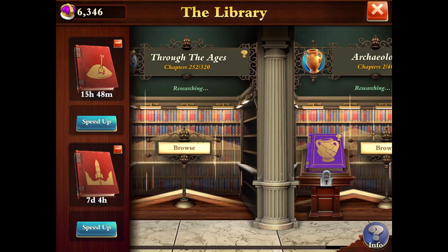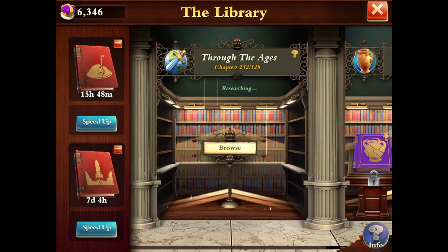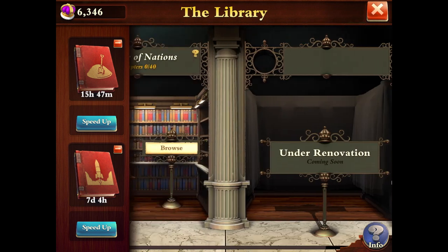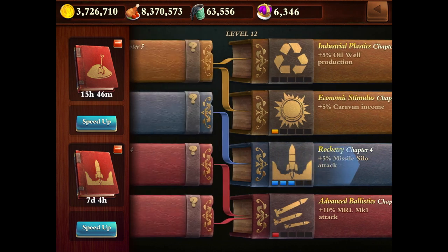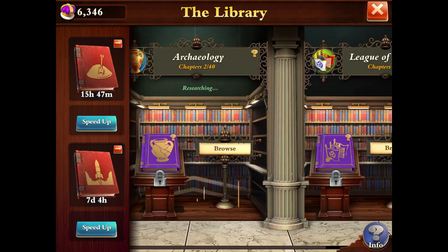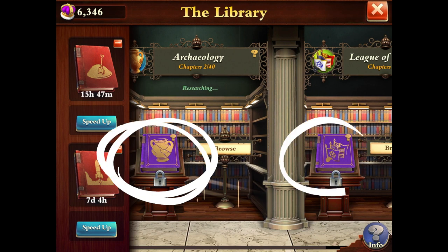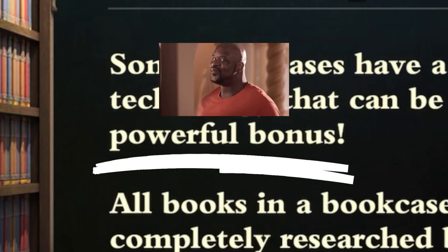We've got new chapters to unlock in the library with new capstone abilities that mimic the capstone abilities in the university. When you click to browse the bookcase, you're given that familiar book format. You'll also notice that the Archaeology and the League of Nations bookcases have these books on the front with a lock on them. These bookcases have a capstone technology that you can research once you finish the bookcase for a powerful bonus.